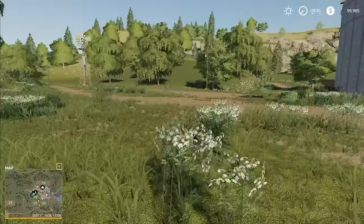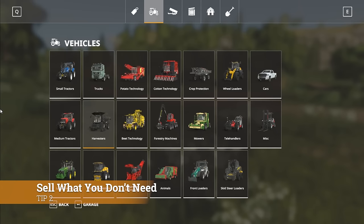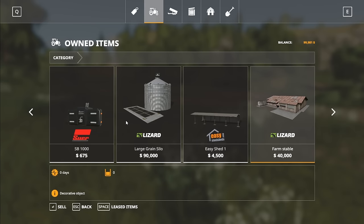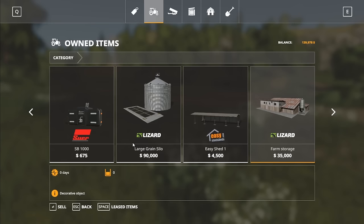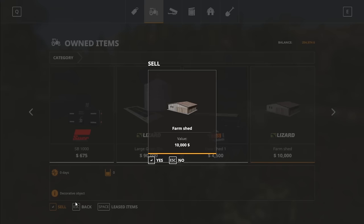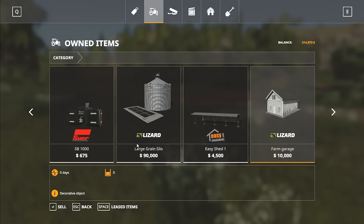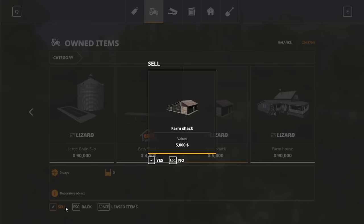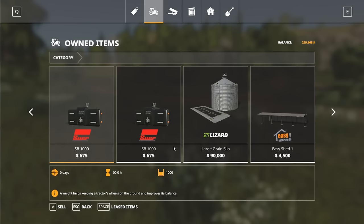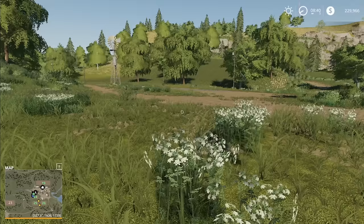Another tip: sell stuff you don't need in-game. That is tip number two. If we go into the store and look at what we own in the garage, we probably want to hold on to our equipment. But down here, some of this is all decorative stuff — go ahead and sell that for $40,000. You're going to get another $35,000 from that as well. Hold on to silos and storage, but this other decorative stuff you can sell off. This won't happen on every map, but it's great on this one.